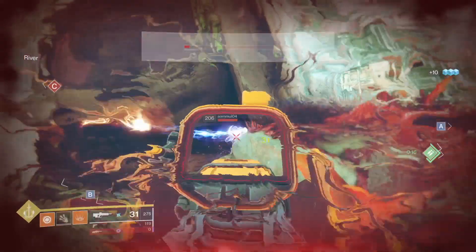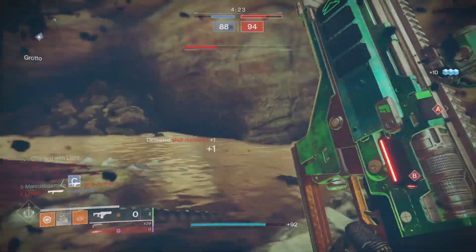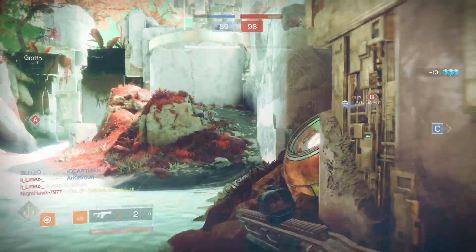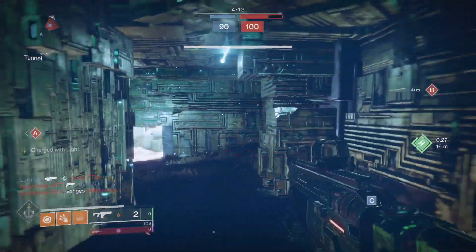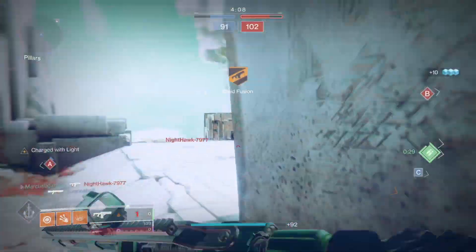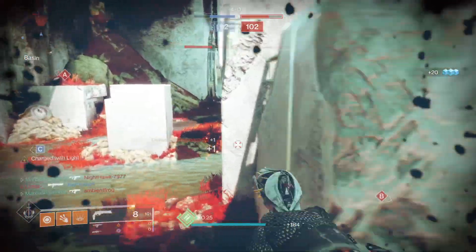Next, for my fusion people, don't sleep on Tronary's System. This solar fusion is an adaptive frame but if you roll a damage perk like High Impact Reserves it's a consistent killer, and with its short charge time it's more forgiving if you miss. It's solid in both PvP and PvE and you can only get it from completing Gambit matches. You probably have a few of these while you were chasing the god roll Bottom Dollar, so why not try it out, right?